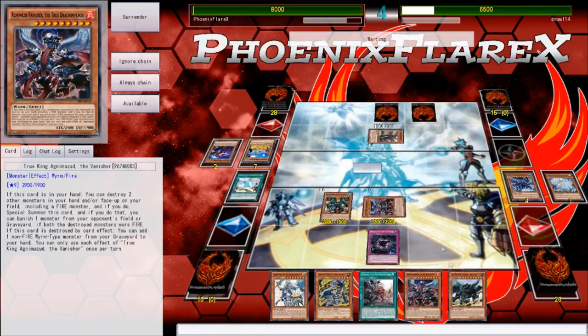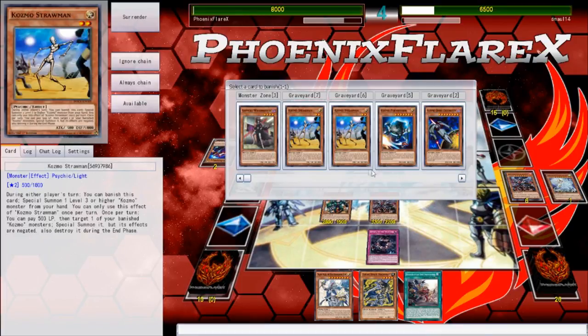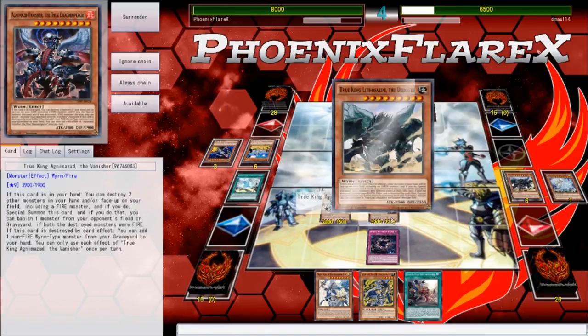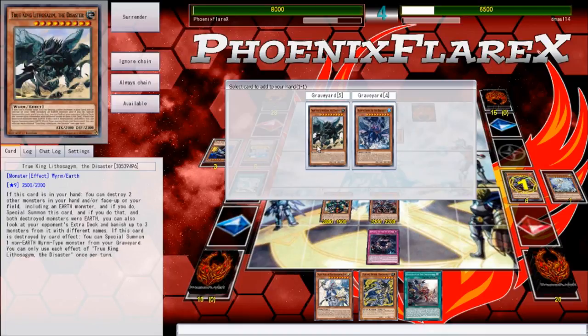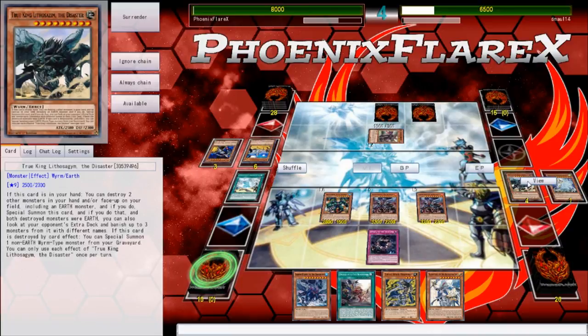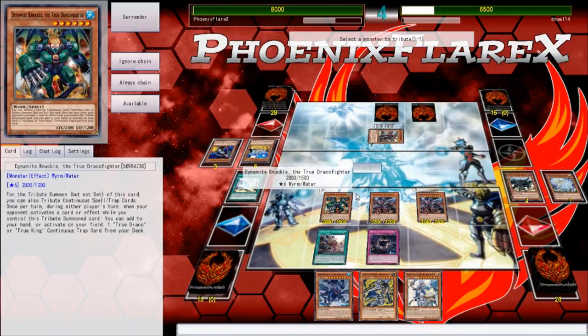This is where I find out that Yu-Gi-Oh Pro right now is a little bit buggy when it comes to the actual True King cards. Luckily it doesn't really affect this game too negatively for my opponent, because one, I was already in a commanding position, and two, I'm banishing cards that he can add back off Cosmo Town anyway. You have to banish two of the same attribute for Agnumized to banish a card, but I just popped another copy of Agnumized and a Lutthosasm — that's an Earth — so it shouldn't have been able to activate there. For some reason Yu-Gi-Oh Pro is currently coded incorrectly for the regular main deck True Kings.